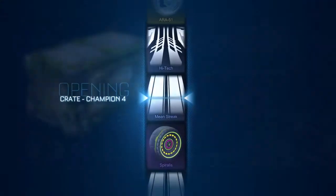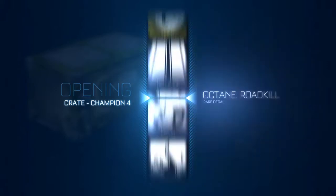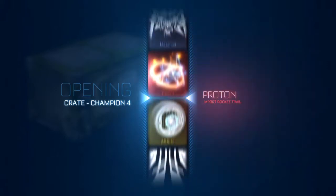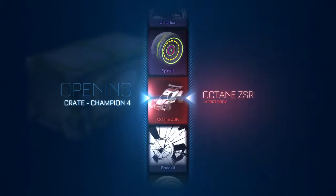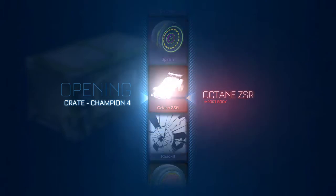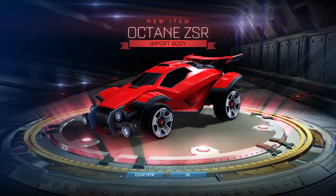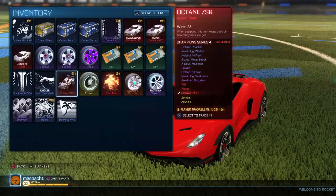Alright, first crate, here we go. What will we get? Hype, hype, hype — I don't know what we're going to get. Oh, okay, I'll take it. That's actually not bad, that's pretty good. Octane ZSR — not painted, not certified — it's okay. A car I don't have, I'll take it. Nice car.